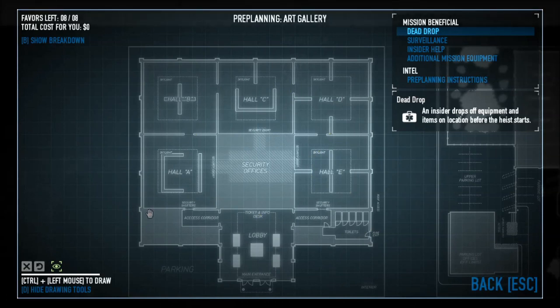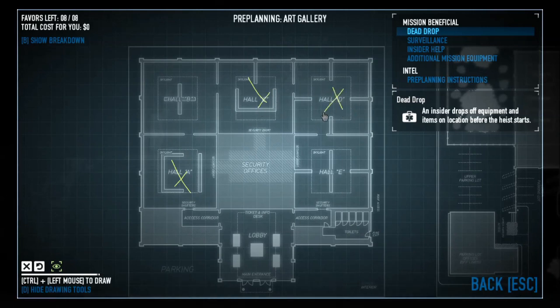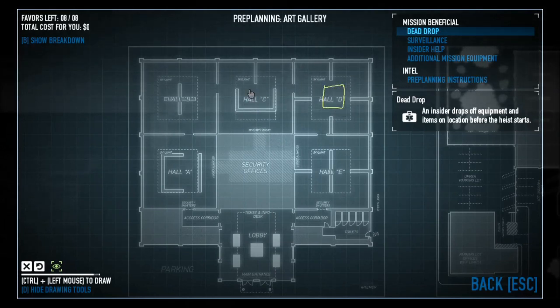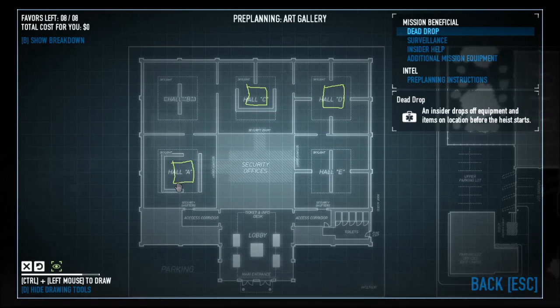There are a couple of different ways you can get into the skylights. Hall B and Hall E already have a structure in the middle, so nothing extra spawns there. But in Halls A, C, and D, you'll have this box that can spawn in the middle — it gives you stuff to hide behind and it can also give you a way to safely jump in through the skylight.